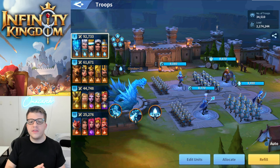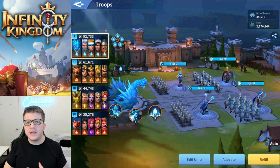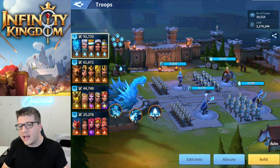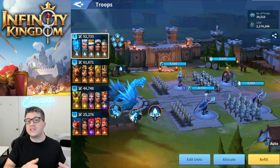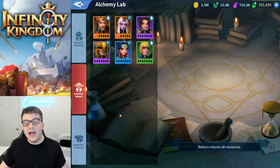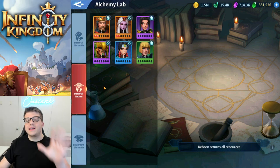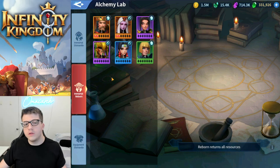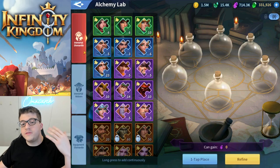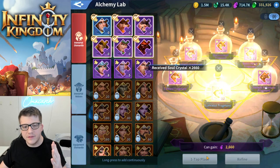Now let's talk about which attributes you should focus on, because it's super important that you don't start building up multiple different armies all at the same time. You want to focus on a single attribute, get that army as powerful as you can, and then start working on another. Remember you can always use the Immortal Reborn feature if you decide later you're not a huge fan of, say, your water march — you can dismantle and get back those soul crystals.